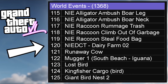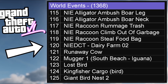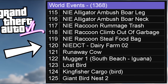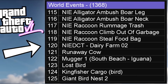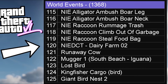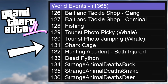More events: raccoons rummaging through trash, climbing out of garbage, stealing food bags. There might be farms — it says 'dairy farm,' so cows, and also a 'runaway cow' you might have to bring back. There's also a mugger event involving an iguana, a lost bird you have to find for someone, a kingfisher cargo event, and even a giant bird nest.